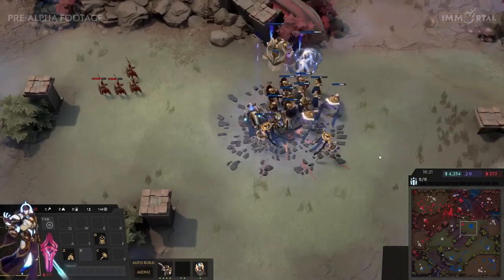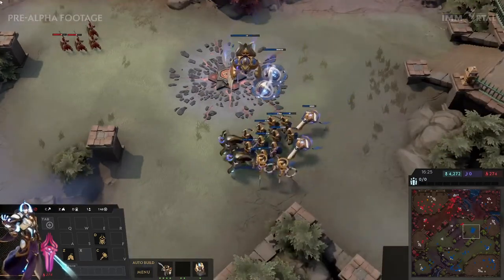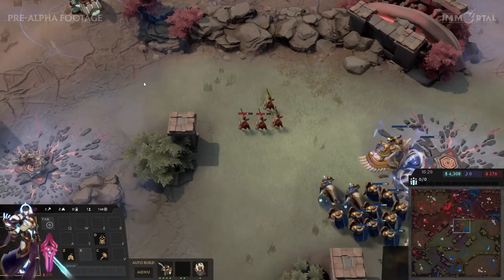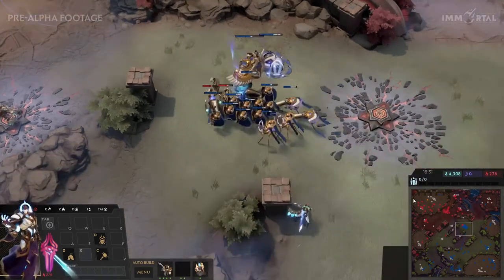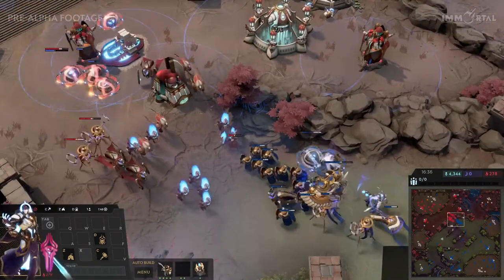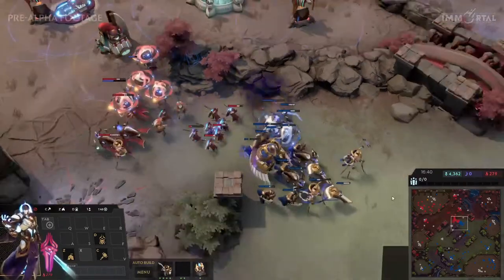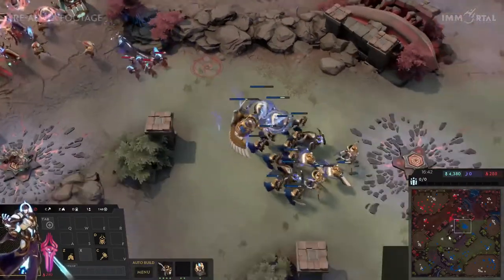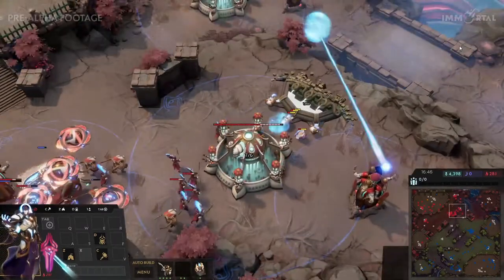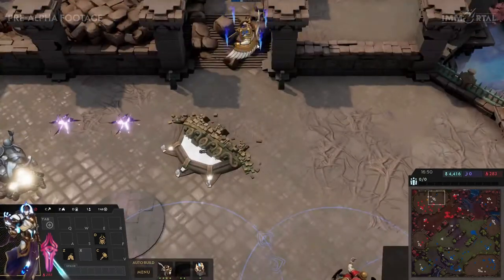We saw the buff from the immortal come down — there was no way to contest. Hydra uses his ability there. A throne on the top side — could be a big fight. Hydra is backing away; the armies are about equal in size so it's all about the micro and the composition. One dervish makes it to the back line — some damage but not enough for a kill.